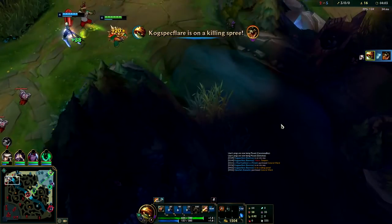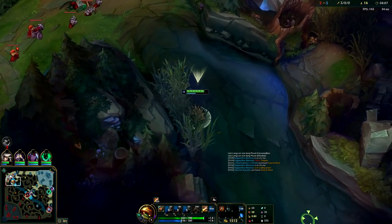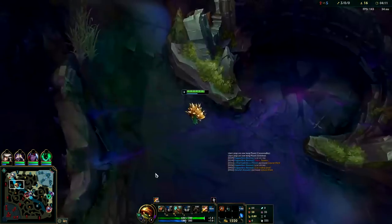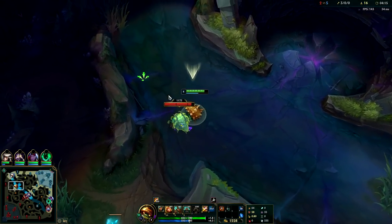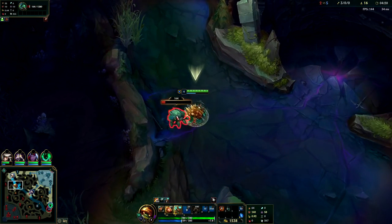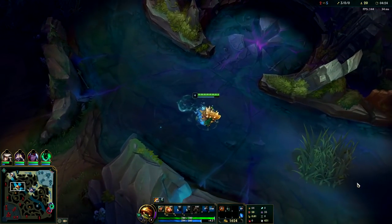I'm going to Q right into this guy, E, W and he's dead - that easy. We've got a lot of health so we can stay and do Scuttle. If there weren't so many ganks we would just be farming. You want to taunt and then smite it - you do more damage if you smite while it's taunted. This is the only monster camp that behaves that way, taking like 20 or 30 percent more damage from everything.